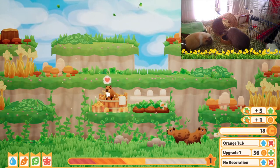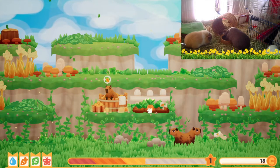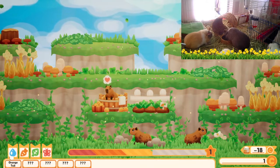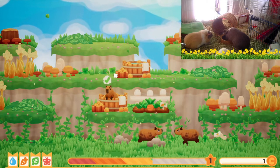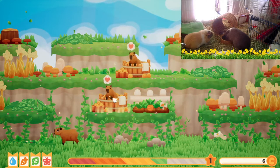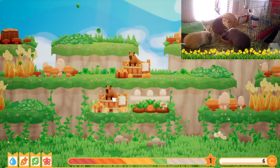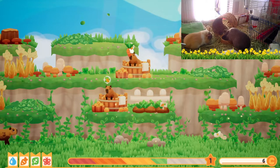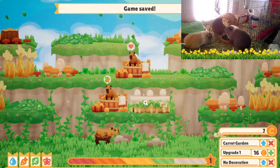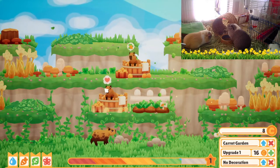There you go, baby. I think you want another carrot. We could stand to have another straw coming. We're going to put you there. In you go. Happy little cappies. Are you hungry? I know you're hungry because you're related to guinea pigs. Eat up. Upgrade — 16 coins. I don't have 16 coins currently because I just bought another spa.